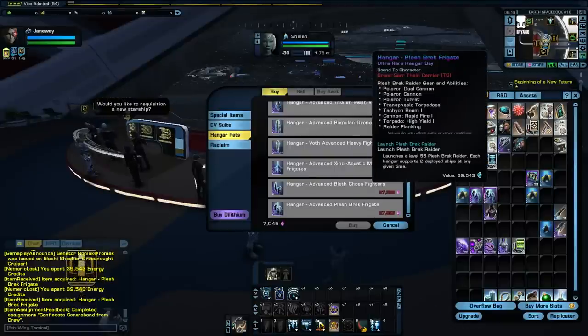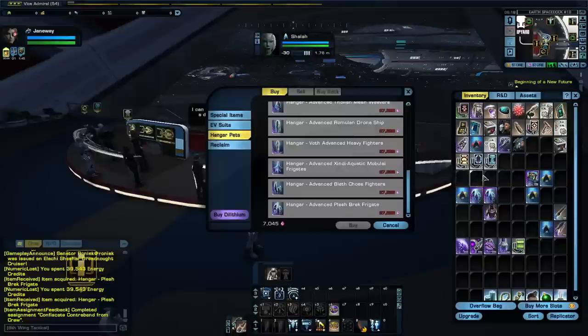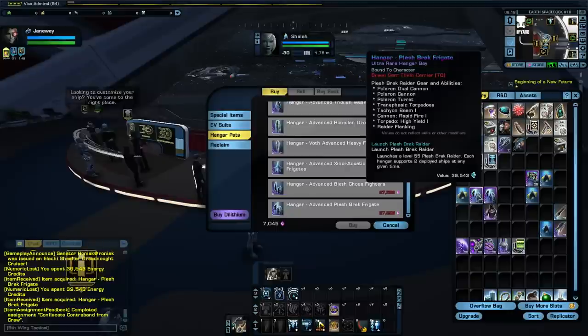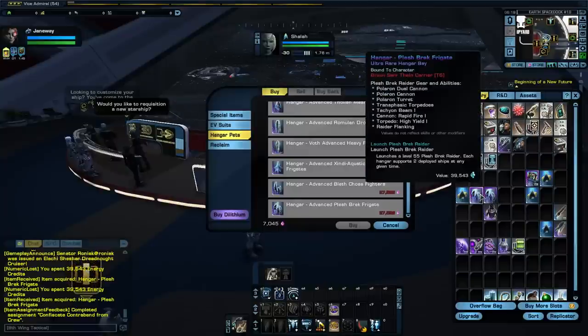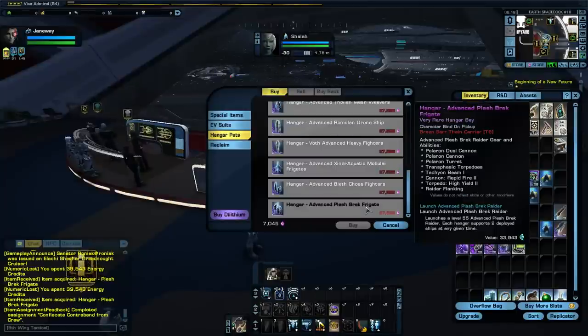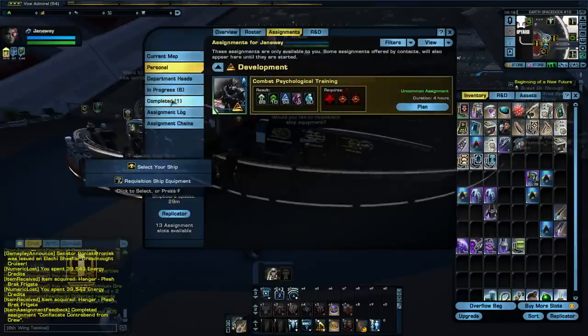You want the frigates — they're definitely going to be better than the fighters. As you can see, we get six per bay, twelve total for the fighters. For this one you get two deployed ships at any given time, so four ships total because of the two hangar bays — they do a lot more damage. The advanced version looks a little bit better; instead of Rapid Fire 1 you get Rapid Fire 2 on the advanced, and two on the High Yield versus one on the ultra rare. Those are probably going to get fixed one of these days.